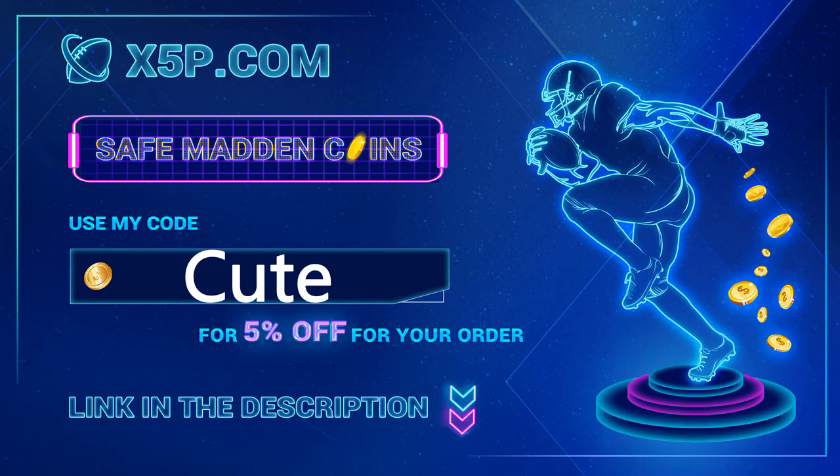x5p.com — use code 'cute' at checkout. It's easy, fast, legit. They'll even email you a receipt.